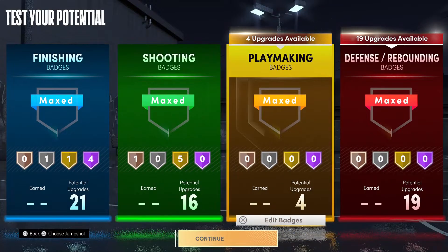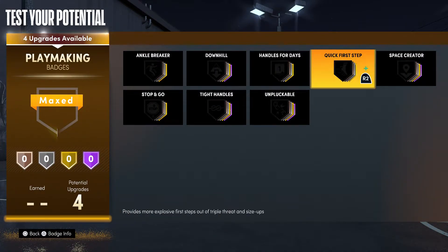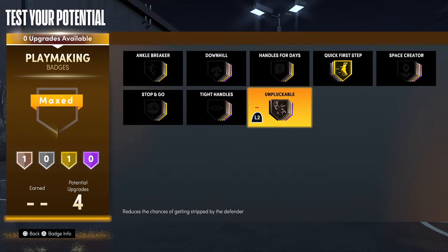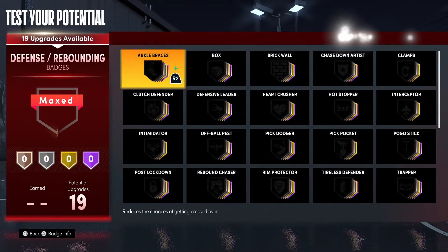For playmaking badges, this dude isn't blindly quick but you still want Quick First Step — put that on gold. Then I'm going to go ahead and get Unpluckable on bronze, just because a lot of people don't have steal but I still don't want to be in a bad situation.